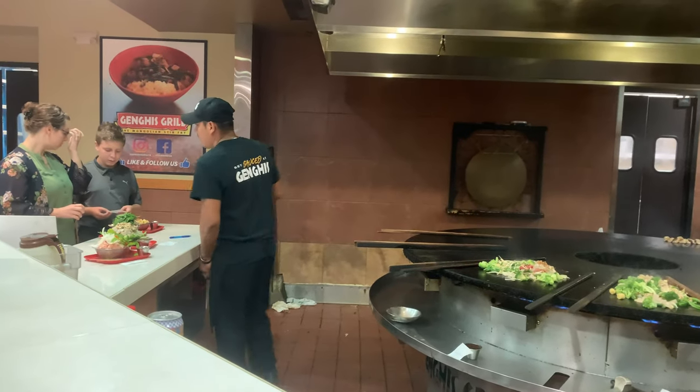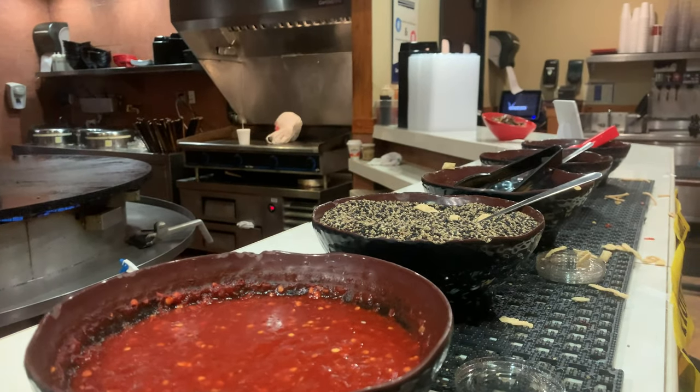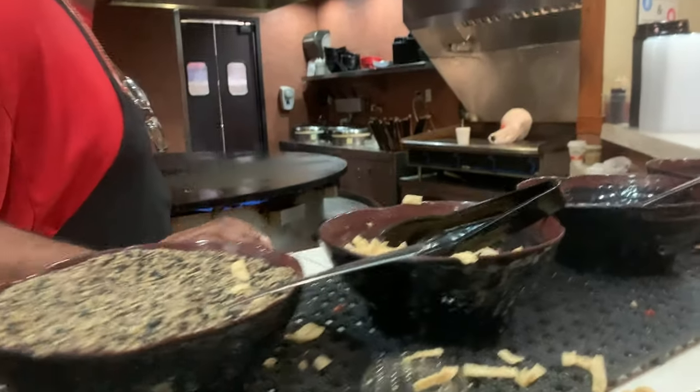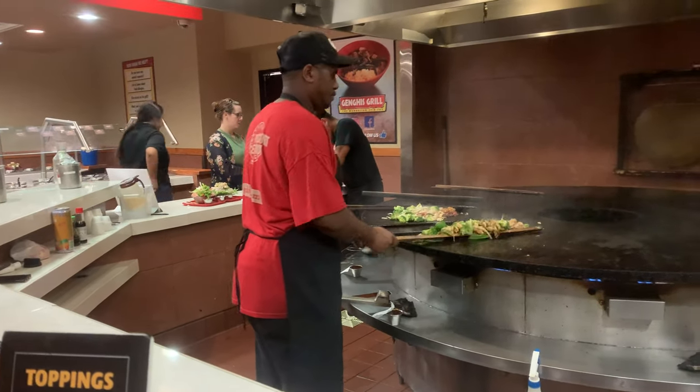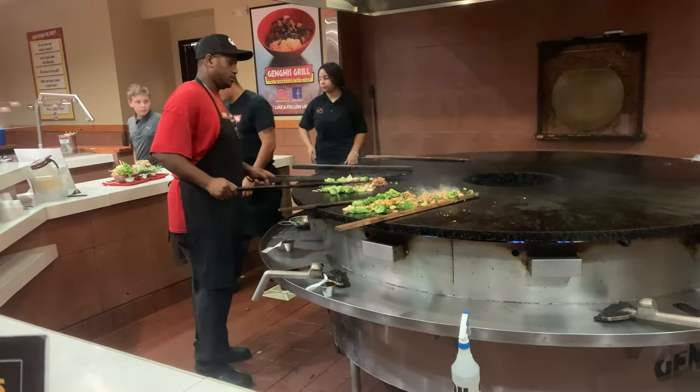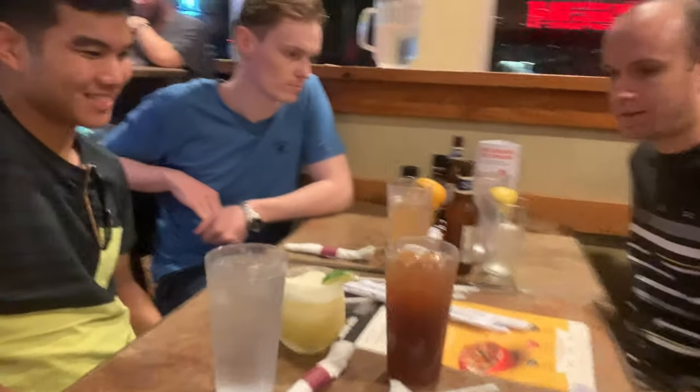So we gave our bowl to the chef and chose our starches. Here are some additional toppings you can also add on. Now you can stand and watch them cook it for you, or you can go back to your table and relax — they'll bring it to your table for you. We're going to go sit at the table because they're going to bring the food over. I got the biggest one — good job!